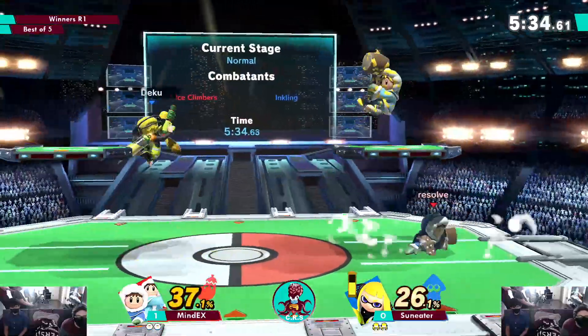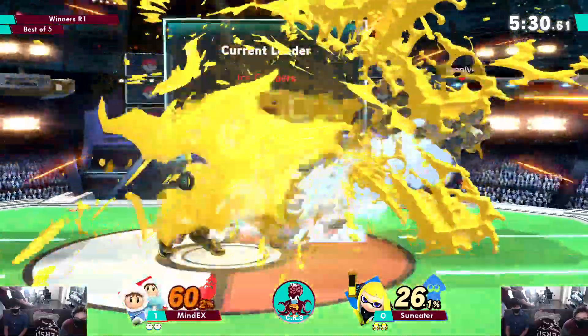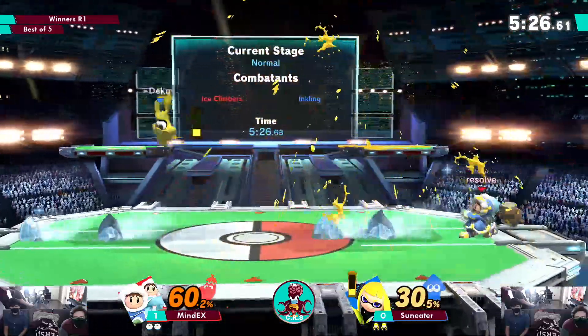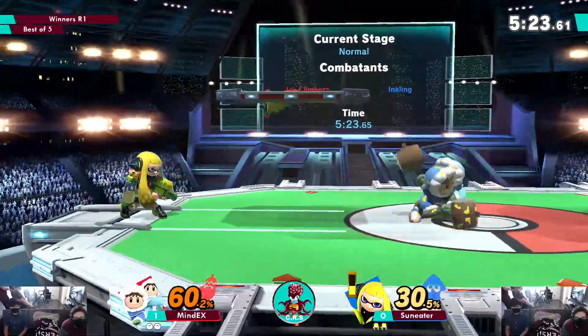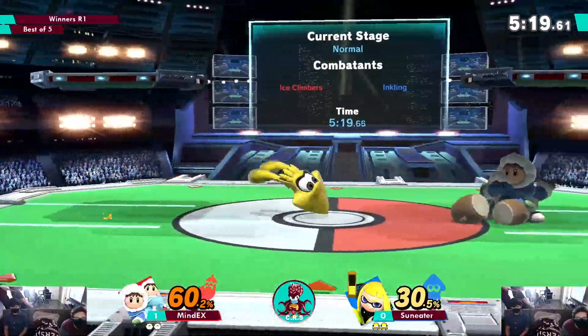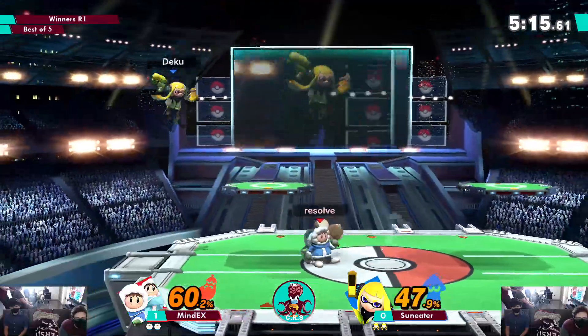Not following up on that forward air pressure, just kind of throwing out a splash bomb. He went for back airs trying to get control of the space. That was a very hard call out on blues.